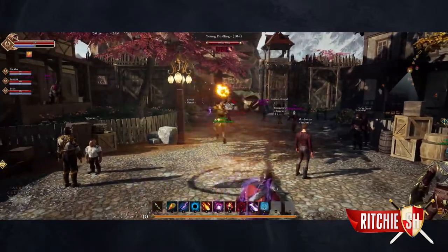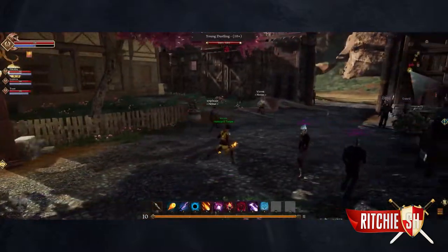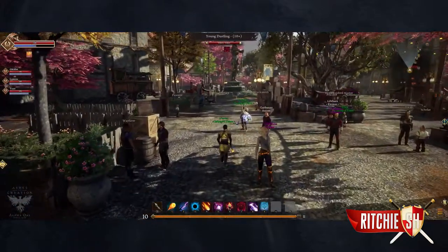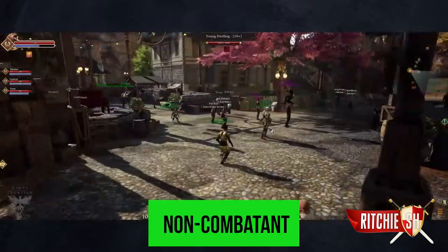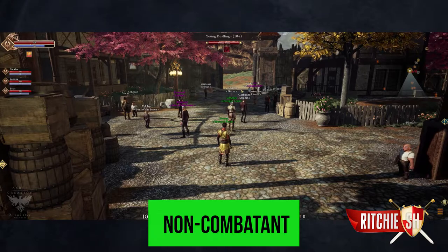The lone player out there will need to be a bit more careful if he wants to engage in PvP. Ashes of Creation has three stages of PvP flagging. The first being the non-combatant, which is given away by the green nameplates. This is the state that all players start in.